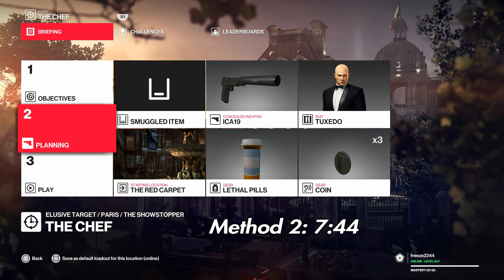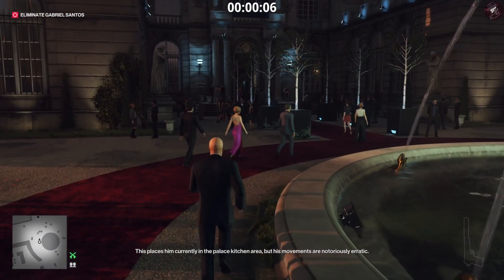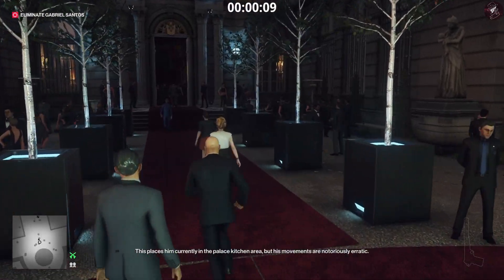The longer technique is the one I'm going to show you first. Time stamps are going to be on the screen, so for method two follow that time stamp. But for method one, we're going to bring along the lethal pills — that's pretty much all you're going to need. You can use the lethal pills or the lethal poison vial.